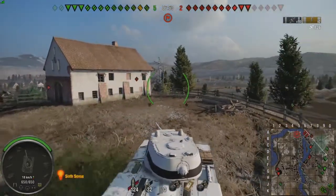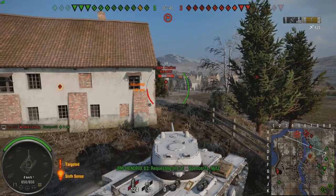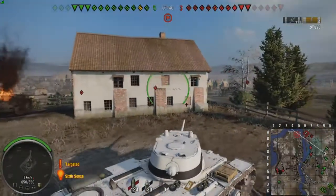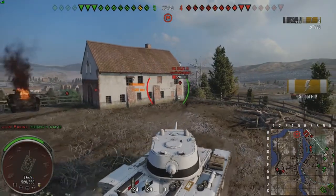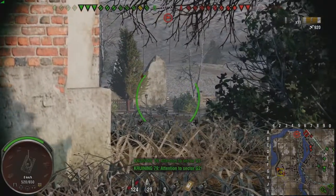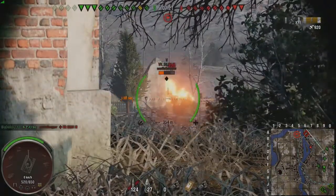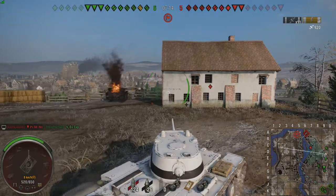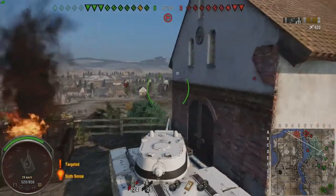Normally on this map I push one of the corners, but I'm just not doing that this game. 94 there out of the M4 Chaffee. Take a shot in the front — ouch, there goes 130 of my health. This tank is not good for ridge-lining — you have gun depression, but the turret is pretty much the weak spot on it. I mean, at tier 7 anything's a weak spot on it really. It doesn't have much armor, the turret's really weak, even at tier 6 it's weak.